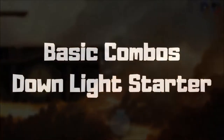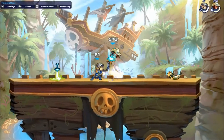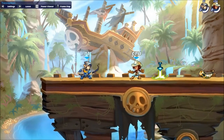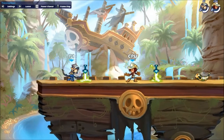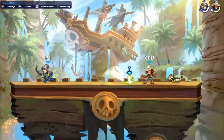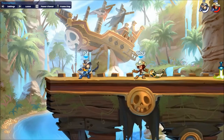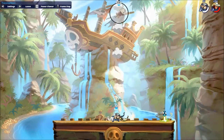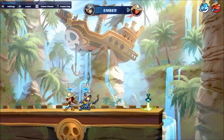We're going to start off by looking at the down light combos. You would use the neutral light follow-up just because it's consistent and easy. Nair is going to do the most damage for you. The side air is for positional advantage, and recovery is going to be your kill move. You can see the recovery follow-up will actually kill before the Nair.